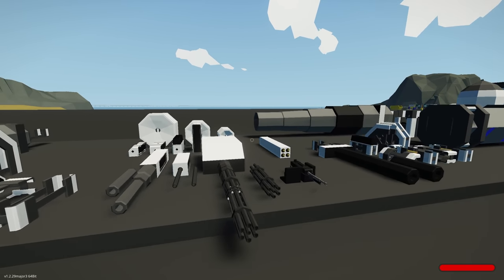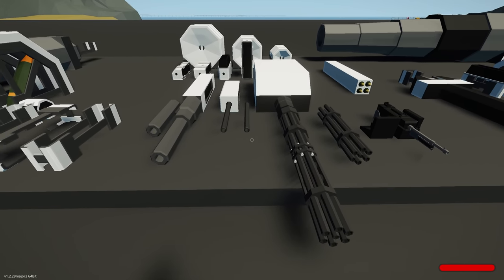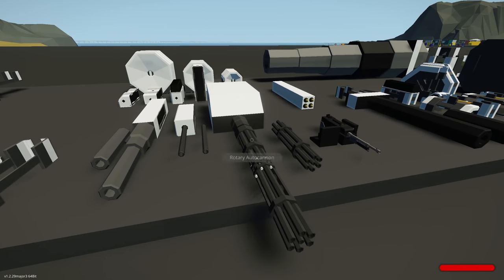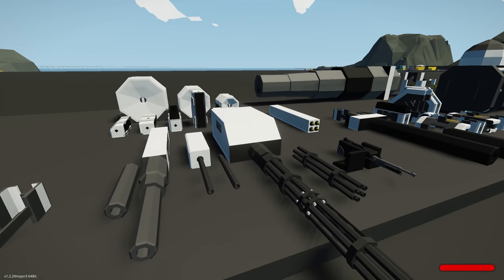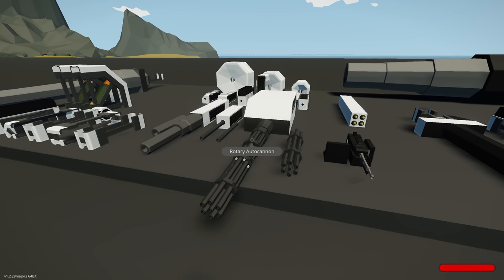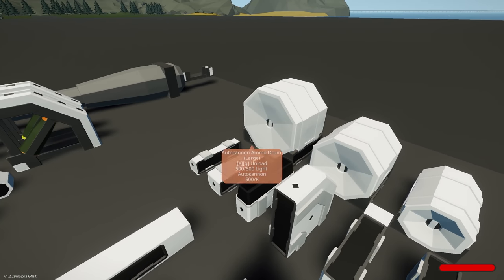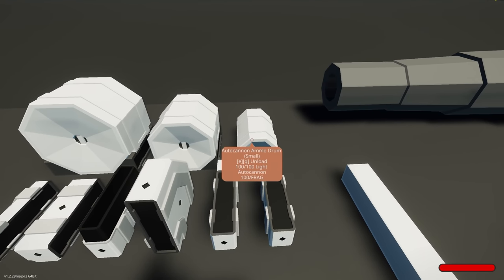Next let's look at the auto cannons. There are three different sizes: a light auto cannon, a heavy auto cannon with barrel extensions, and the gatling gun — this one is going to be really popular. All of these work on drum mags. We've got three different size drum mags: 2x3, 3x3, and 5x5 — giving 100, 200, or 500 rounds respectively.